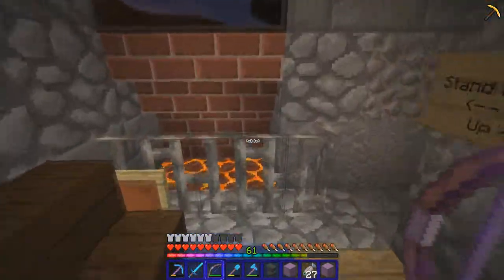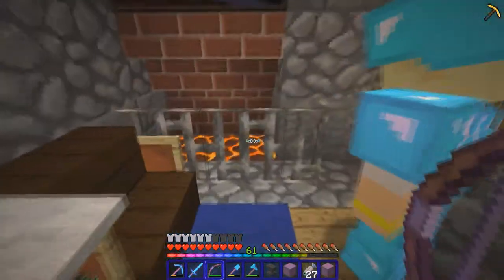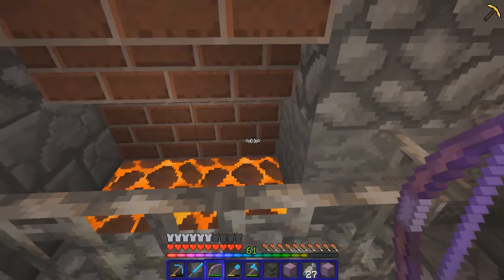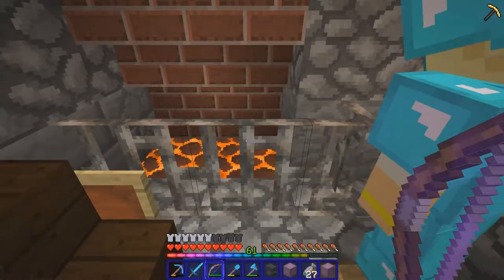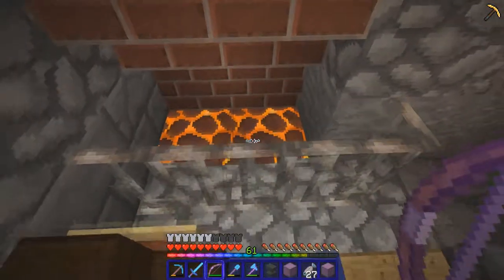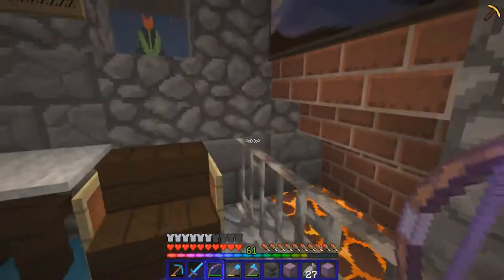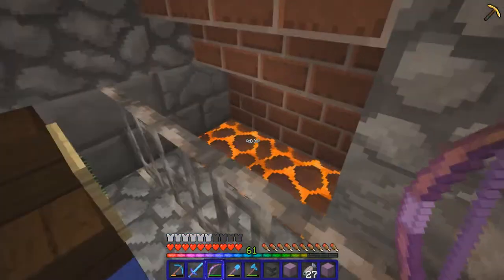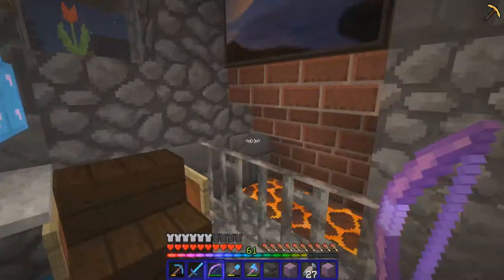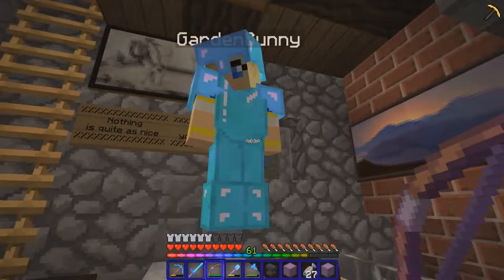But it looks really nice. And I love this — did you notice the smoke? They smoke. Do they? Yeah. Oh, now I do. So there are torches underneath them, but they have to be side torches underneath them for the smoke to go through. Oh, really? Yep. That's awesome — that's good to know, actually. The first time I saw it set up like this, Good Times with Scar — I was like, oh my gosh, that's so brilliant. I love it.